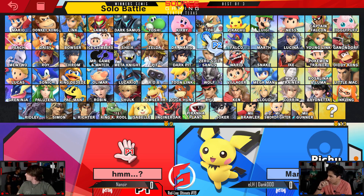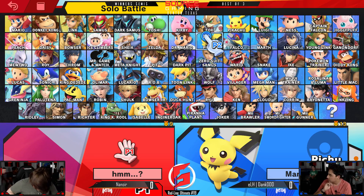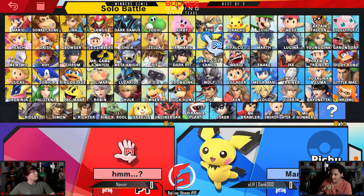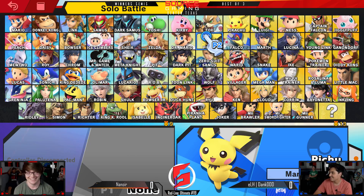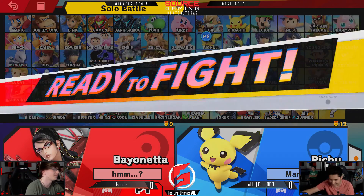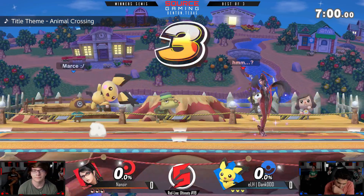He did the button check for Bayonetta — maybe he's just trying to fake out his opponent. It's more about the height of Pichu, which is really bad for Bayonetta in my opinion. Do you think his alternative like Peach is really gonna be better? I'm not a hundred percent sure — it's just how comfortable he is with the matchup right now, because you have to be careful against a Pichu player, especially one as good as Denti.